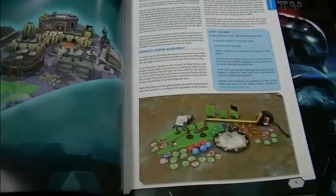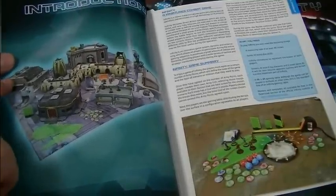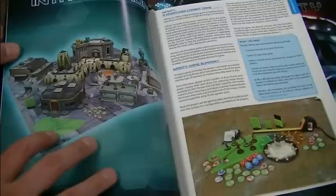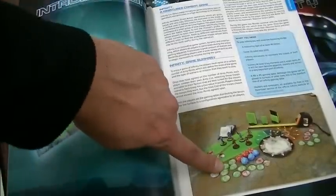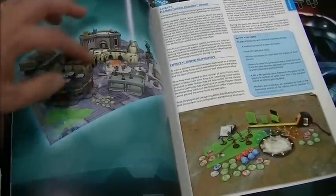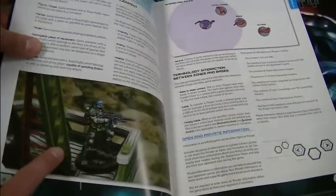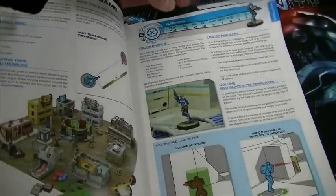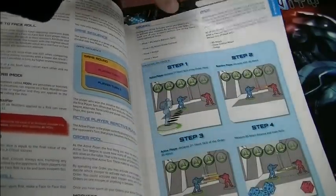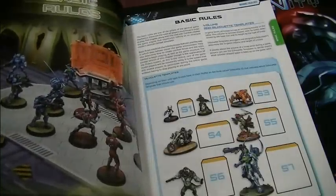They have a lot of pictures that are very evocative of the type of game that Infinity is — different terrain pieces from all the different manufacturers that make things designed for Infinity. They also show you that you need tokens, templates, little markers, dice, and a tape measure. It very well captures the feel of what a game would be. I love these little vignette pictures. They also have a whole bunch of diagrams on nearly every page, and they're wonderful — so easy to read. It clarifies the rules so there's no ambiguity about anything — it's just black and white.